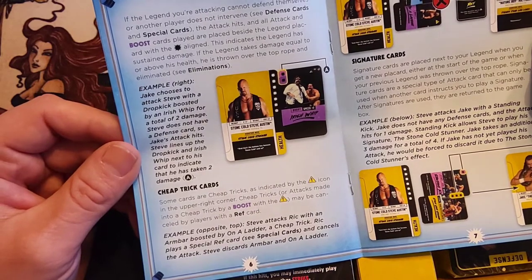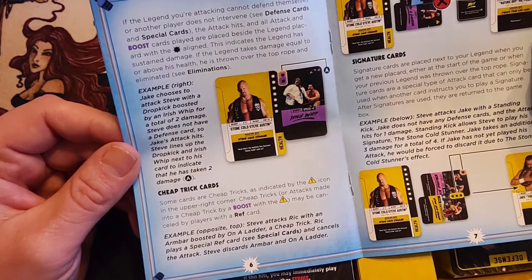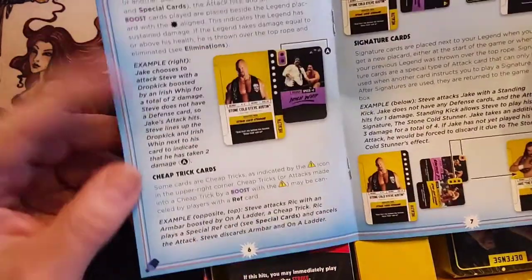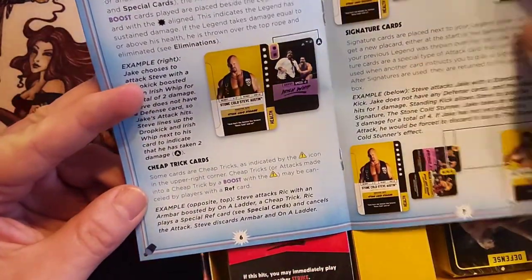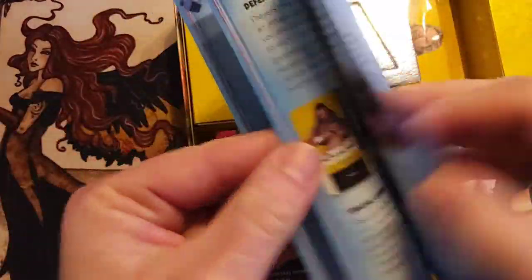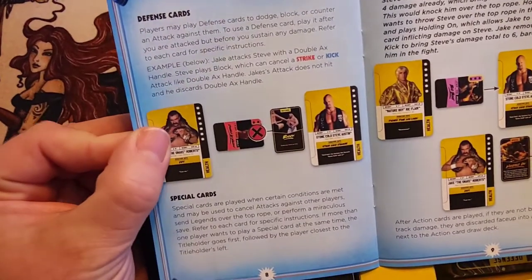If the legend takes damage equal to or above his health, he is thrown over the top rope and eliminated. There are also cheat tricks and signature cards. It's not an incredibly thick rulebook — we're already halfway through.